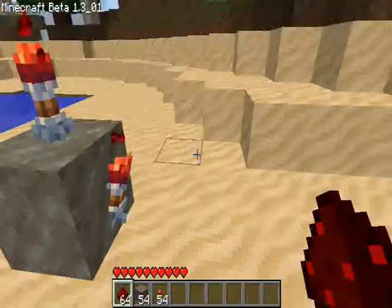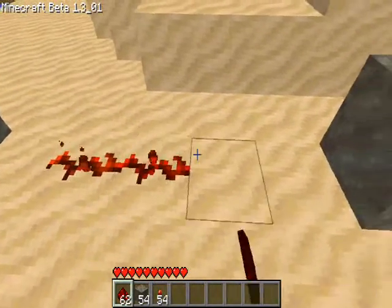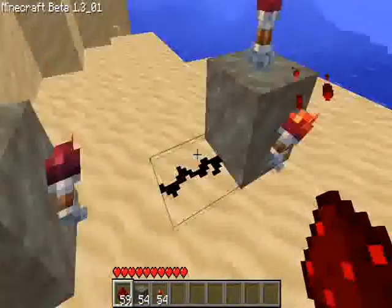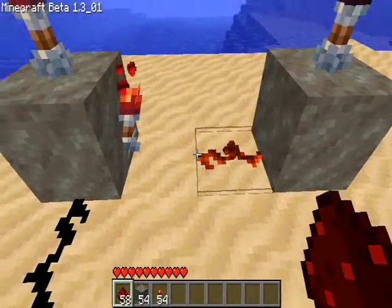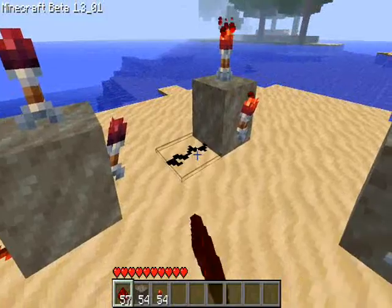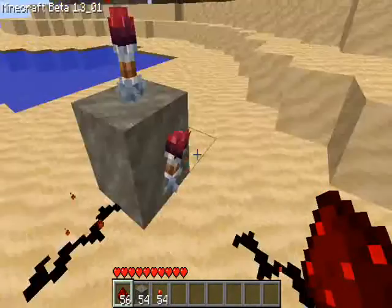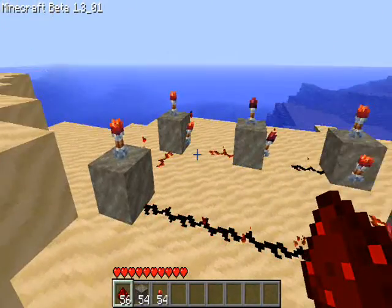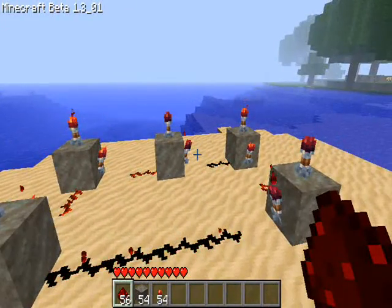And then once you have that done, take redstone, put it down so it powers it. These ones will go off, these ones will go off, and once you have done that, it will create them flashing.